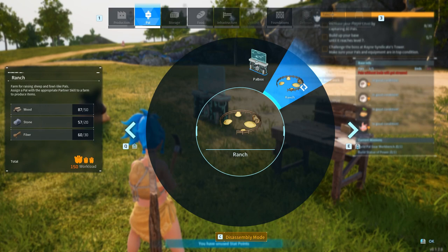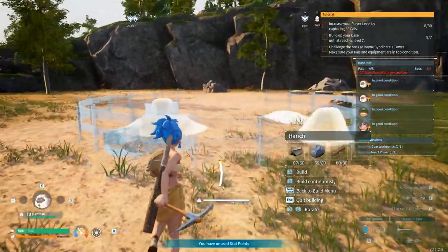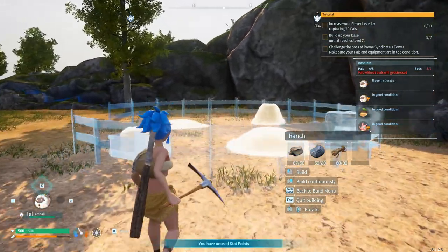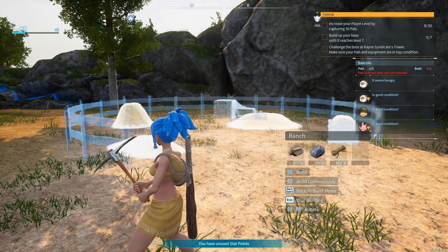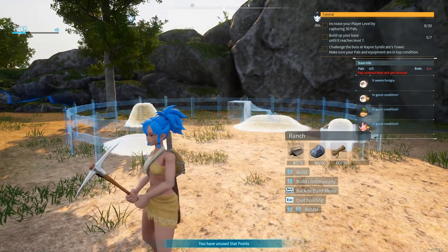First things, we are gonna build this range over here because it seems that it is basically for farming pals — like Sparr. I know probably we are gonna increase our production with this range, why not. This seems like a pretty great idea to me, so I'm gonna build right over here in the corner.